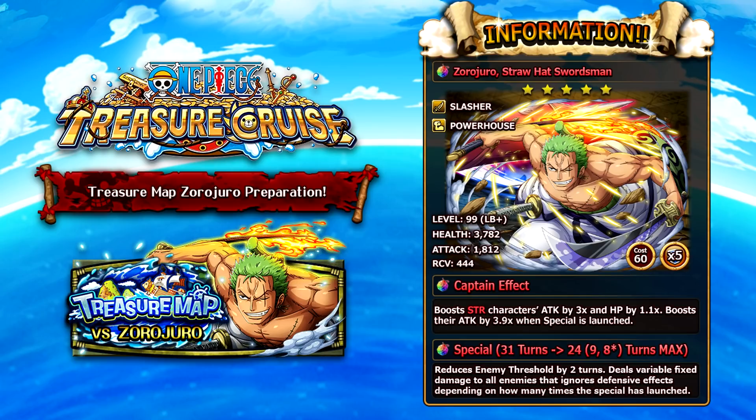His sailor effects are actually pretty interesting. One of them says that whenever another strength unit uses a special, he reduces his own cooldown by 1 turn, which is pretty good. His special starts at 31, maxes at 24, when you limit break it goes to 9 turns, and when you limit break expanded it goes to 8 turns — very, very good. It reduces enemies' damage threshold by 2 turns, and does a variable amount of fixed damage AoE through barriers depending on how many times you've launched the special: 250,000 on first launch, 500,000 on second, and 1 million on the third.